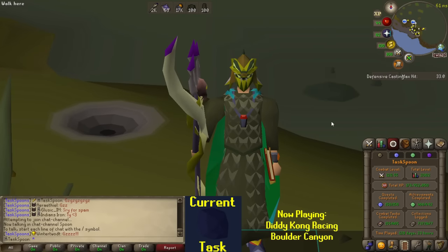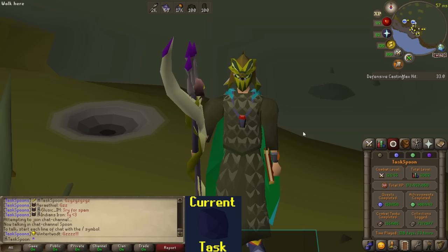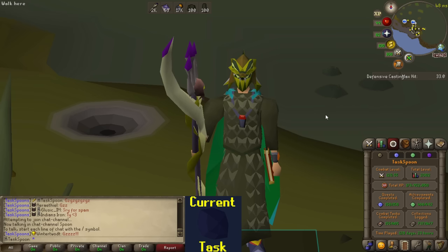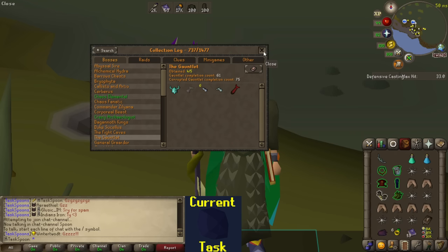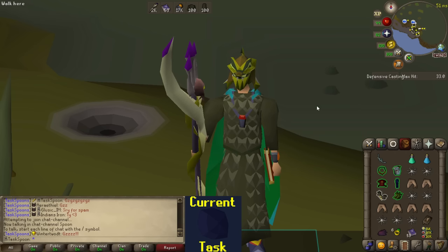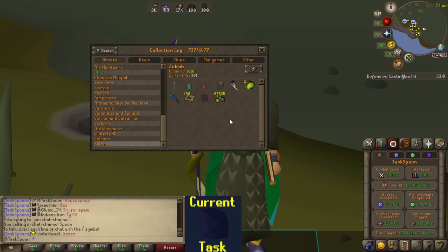Hello everybody and welcome to episode 109 of the Task Spoon series. In the last video — and there are gonna be some major spoilers here, so if you want to watch it this is your chance to pause or click off — we started by doing some Mage Training Arena for an infinity top, then rolled a Gauntlet task where we ended up getting the pet and both bow and armor seed on 75 KC. We then rolled a task to get a Zulrah unique, and the only unique we have left is the onyx, so we're just gonna be farming Zulrah until we get one.